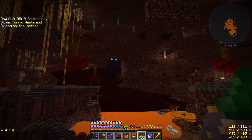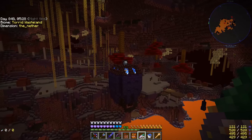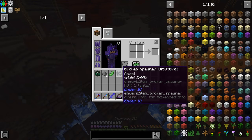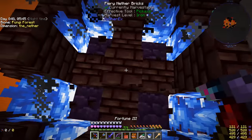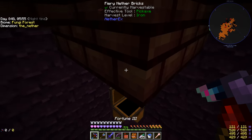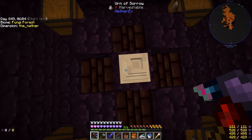Alright, I think this is what we're looking for — these floating castle things that look like a floating ghast, and I think there's a ghast spawner in them. Yeah, right on top, that looks like a ghast spawner. Let's go ahead and get rid of this thing. So we have ourselves a broken spawner for a ghast. It says there's an urn inside this thing. I've never been in one of these before. There's some loot here — decent loot I guess. But the urn of sorrow says it's not harvestable.